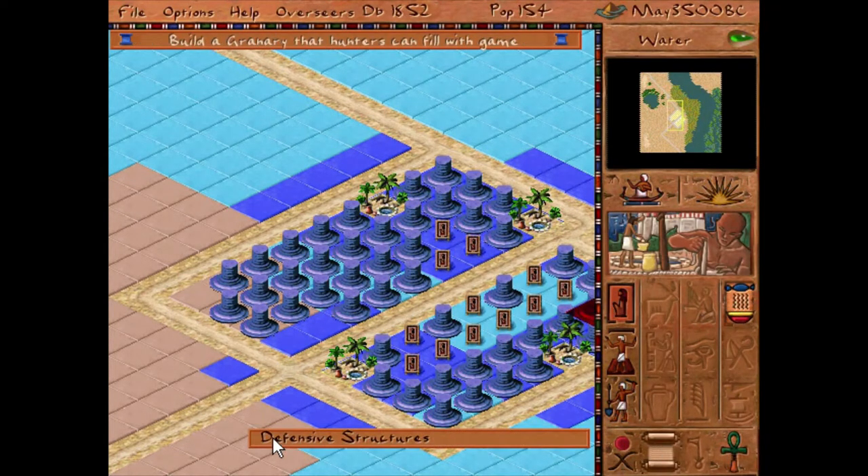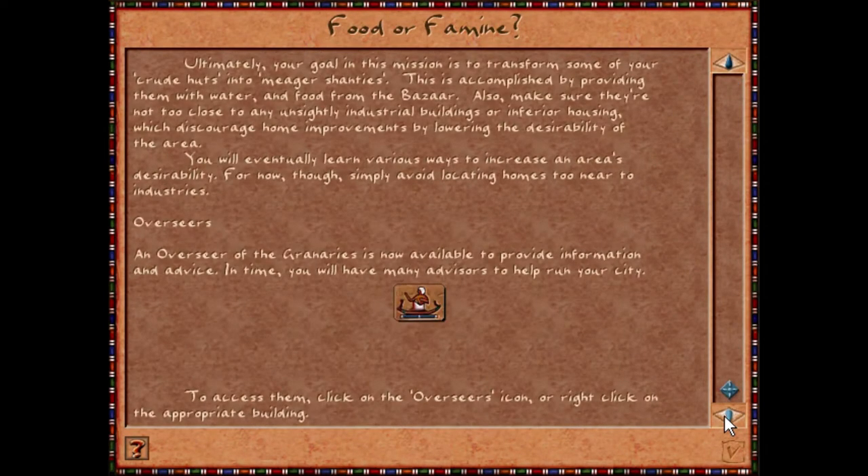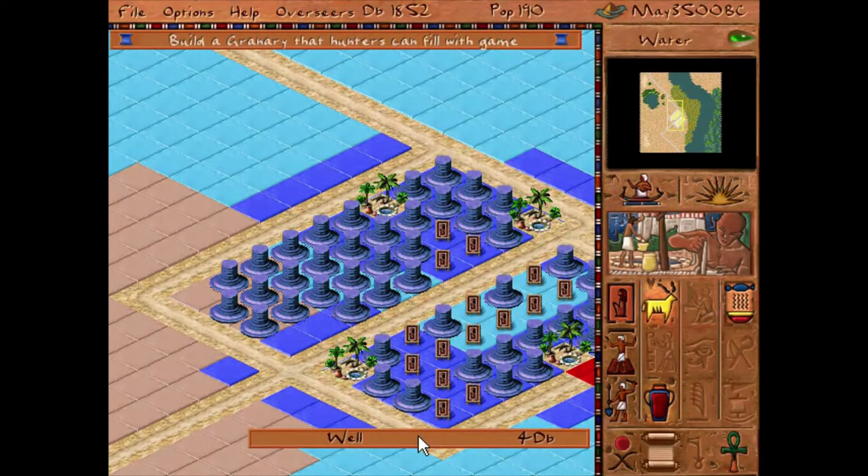And put another one. Okay, that's new. So now it's time to do the hunting. And the overseers menu is unlocked. Now let's begin with the well.